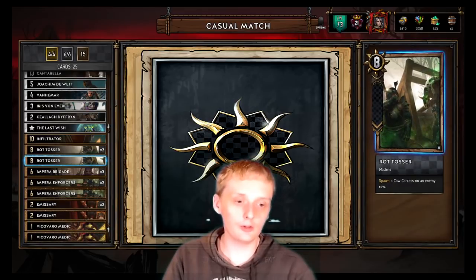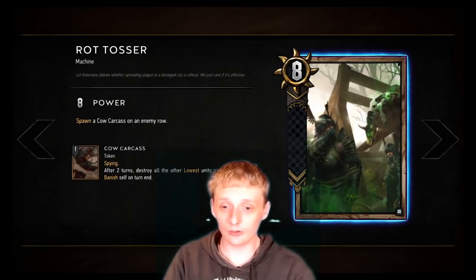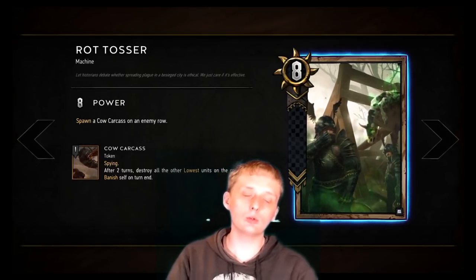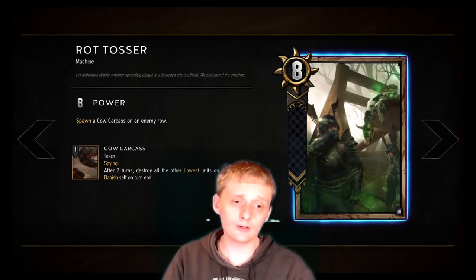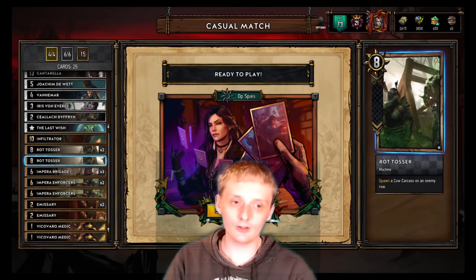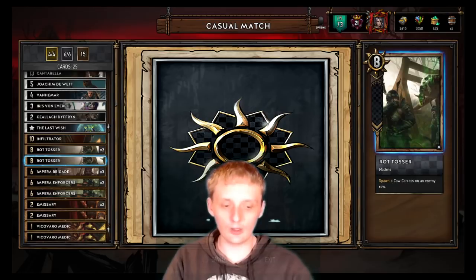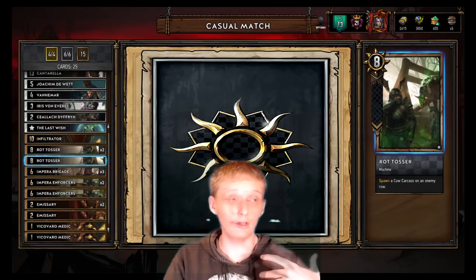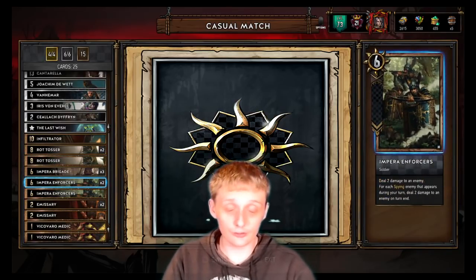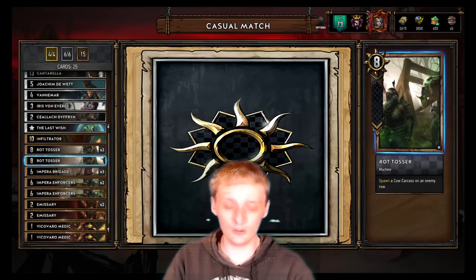Then three Rot Tossers that spawn a cow carcass on an enemy row. The cow carcass, after two turns, destroys all the other lowest units on the row and banishes self on turn end. Pretty cool because if you set it up right you could get a lot of damage, especially with Final Say or consume. Some decks will stutter it though — they'll drop it, then drop their elven scout and you'll only get one point out of it. You can use Imperial Enforcers to ping off that elven scout, but it happens on turn end so they usually have the final say.